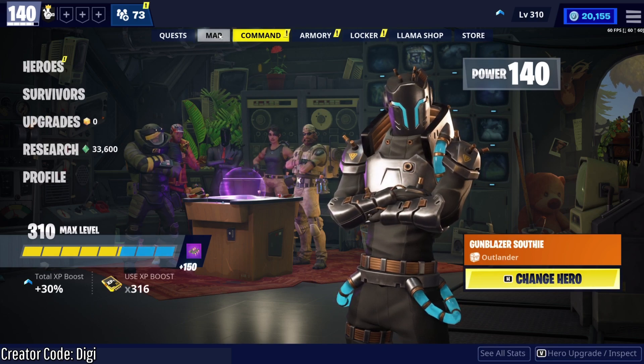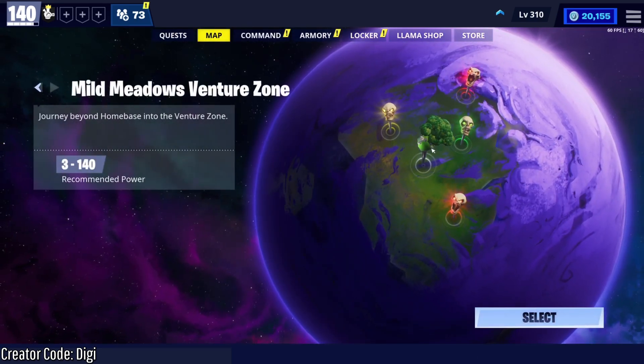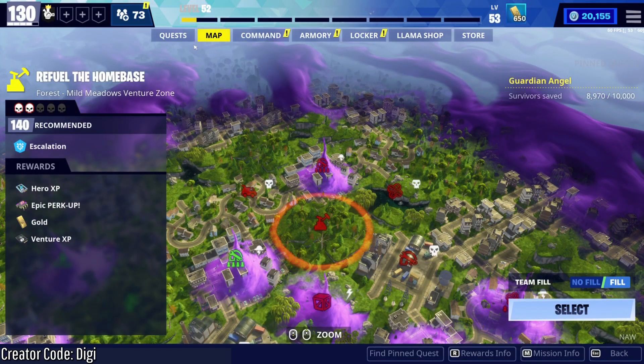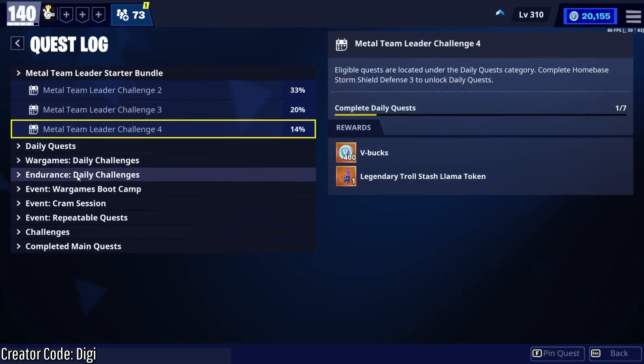The most important thing to do is finish your Venture Season out. That's leveling up to level 50 and finishing all your Ventures Quests so that you don't miss out on any of the Superchargers.